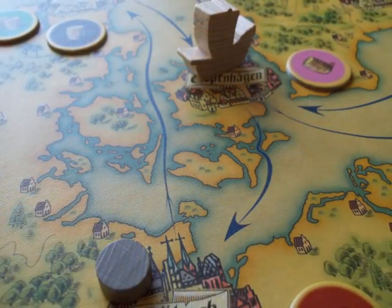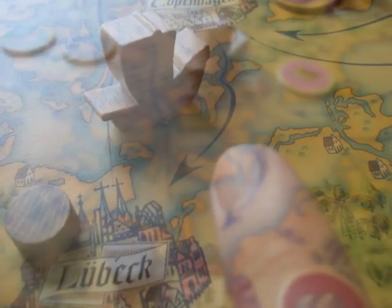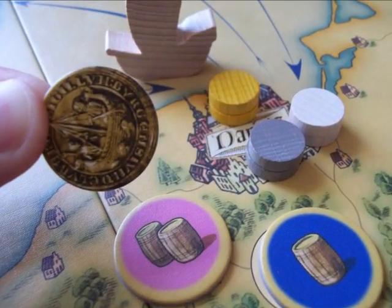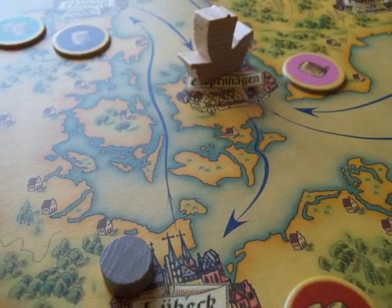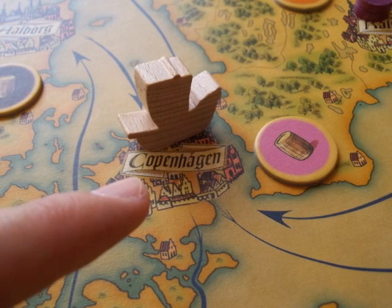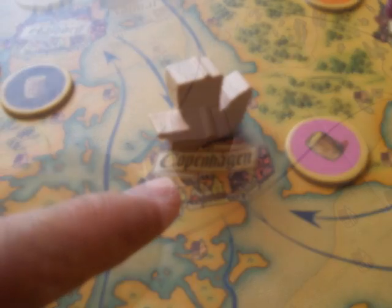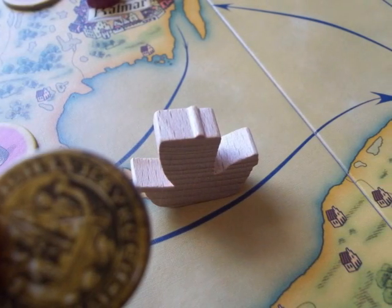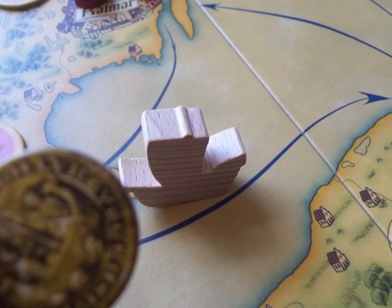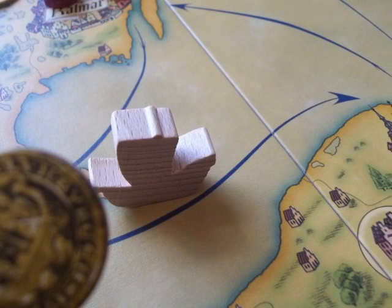Next come the actions. A player may do any combination of the following actions: move the ship, purchase goods, set up market booths, sell goods, or pass. A player may only perform actions in the city where the ship is, and may only do one action per visit to any city. Ship movement costs one coin to the bank per section of movement. Movement can only take place along and in the direction of the designated routes.